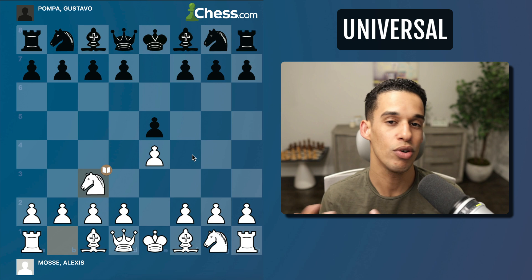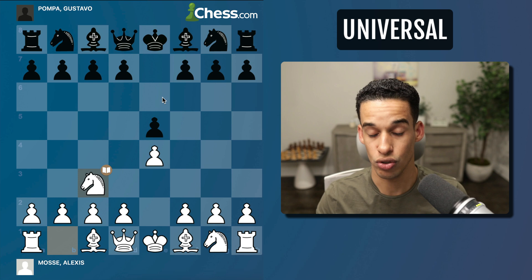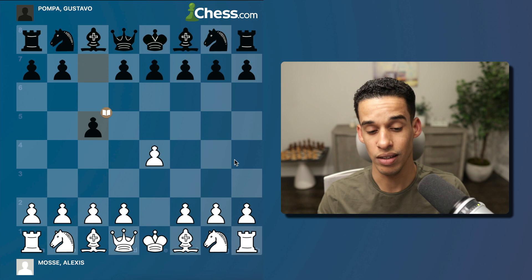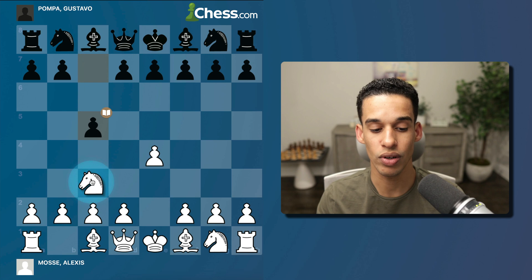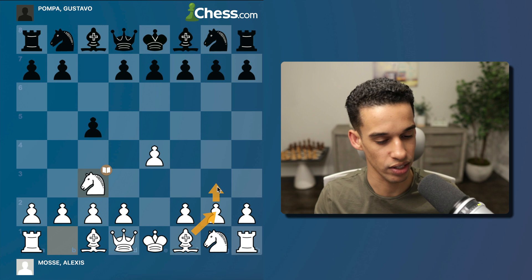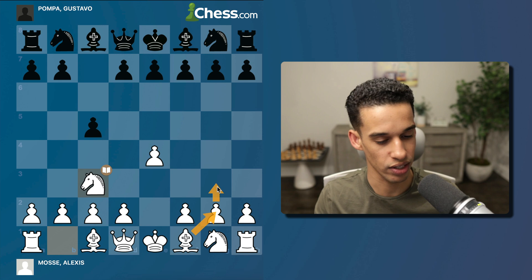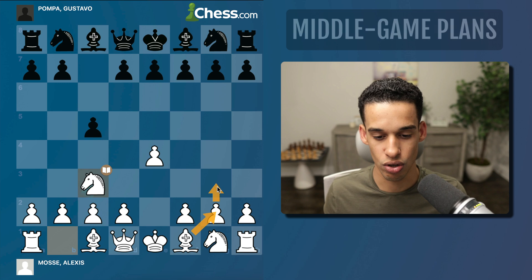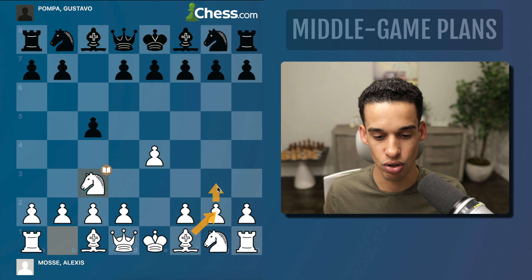Reason number four: this opening can be played against almost anything Black plays. In this case Alexis learned it against e5 — this is the Vienna with g3 — but his opponent played c5. They're both beginners; he didn't know it was the Sicilian Defense, but he kept it simple using the same ideas from the Vienna with the fianchetto. This is now the Closed Sicilian, but he's using the same plan.